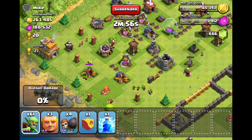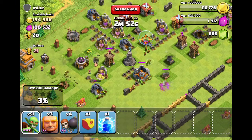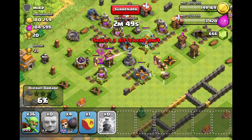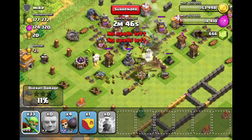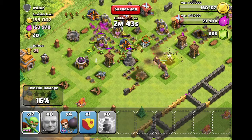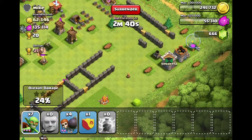I send a couple of goblins up to destroy there and some underneath, and I send some in to go and get the storage. Then I send lots more in because the main things are out of the way, so I can get loads more in to destroy all of the other stuff to get loads of elixir and gold.